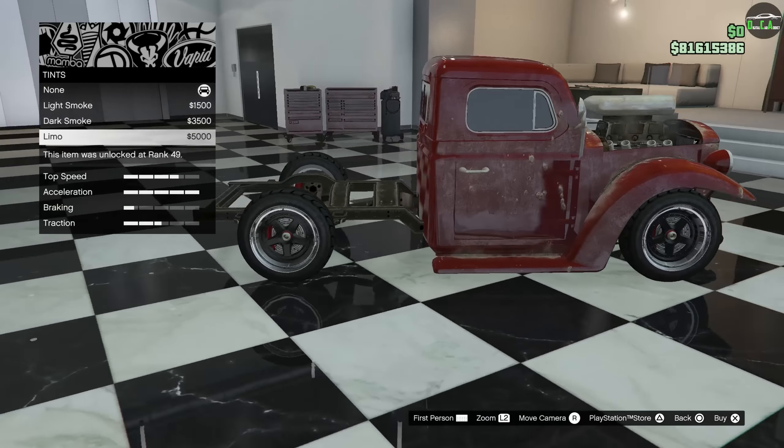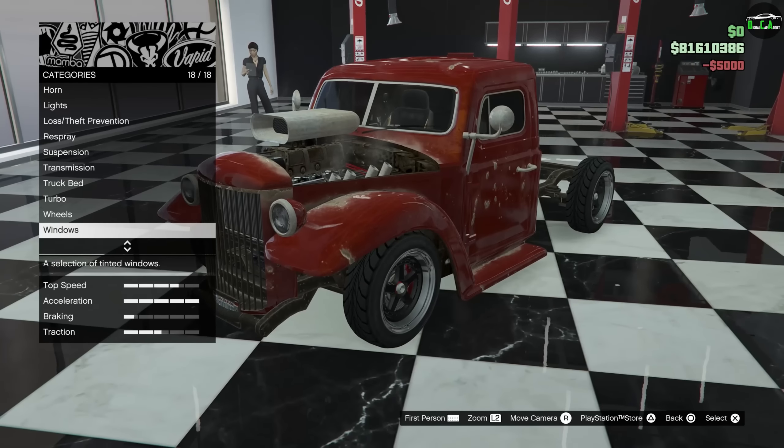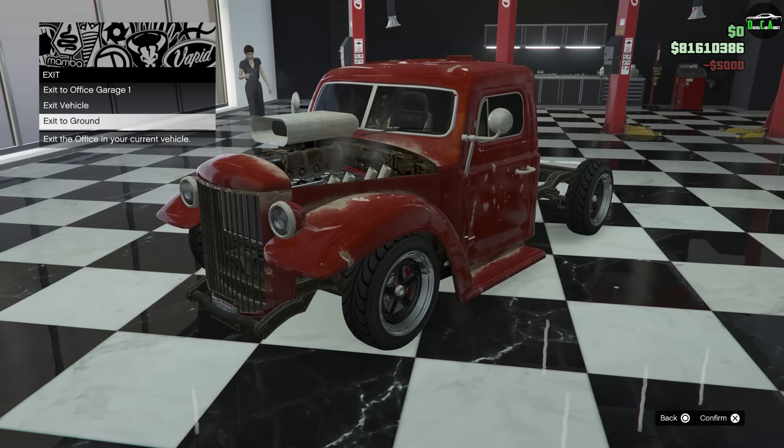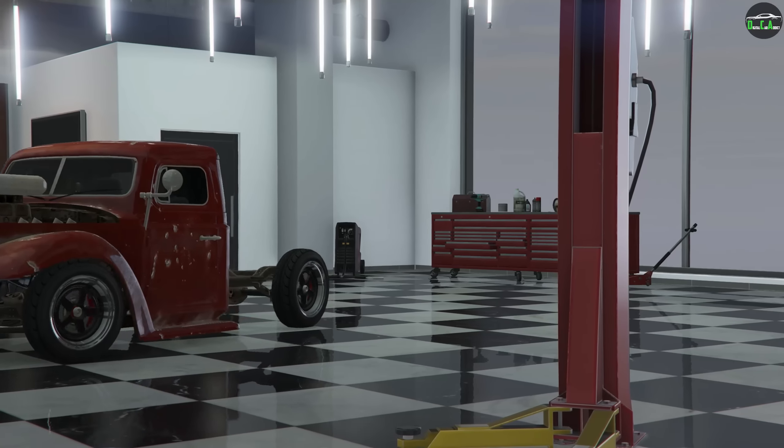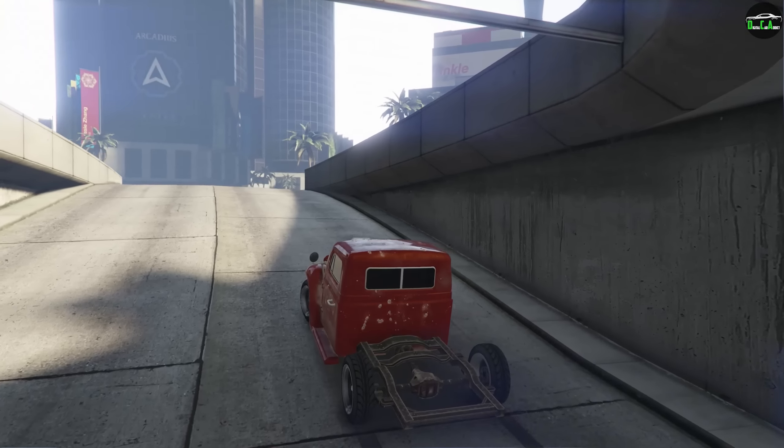Let's see what else we got — windows, black them out, why not. That's all the options. Alright, let's take it for a drive, exit to ground. It looks pretty cool without the bed — it looks like an unfinished project. I like the one with the arches personally.